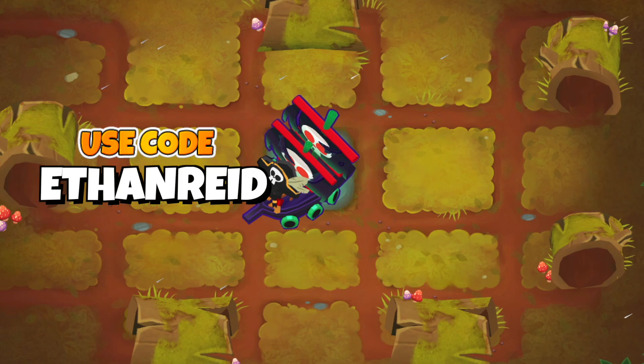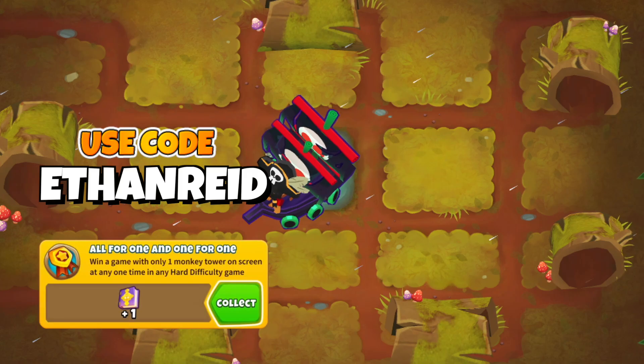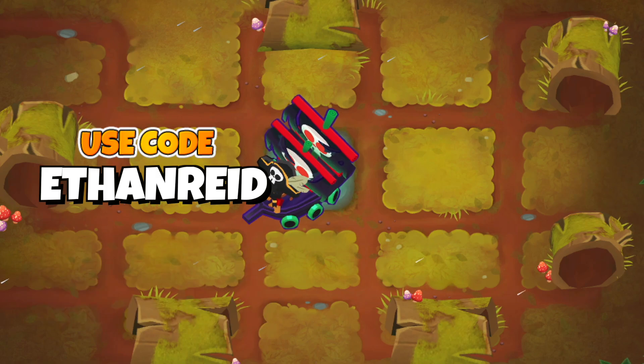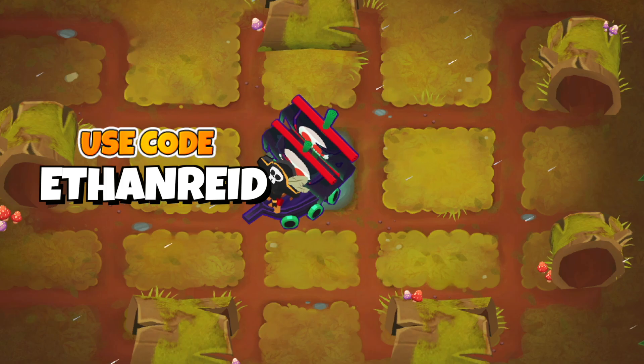I just wanted to briefly mention that this thing is really good now. If you guys haven't done the 'All For One and One For One' achievement, it's a breeze nowadays and you should do it. You should give the pirate lord a shot on CHIMPS mode if you haven't. That's it for this one - a quick update video on the achievement and the pirate lord. Thanks for watching, I'll see you guys in the next one.